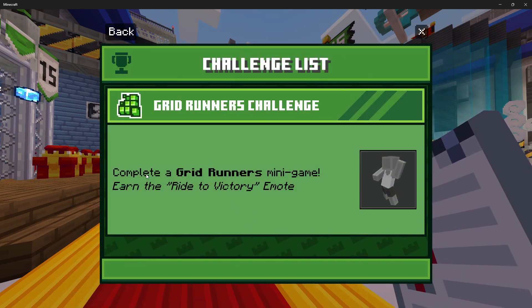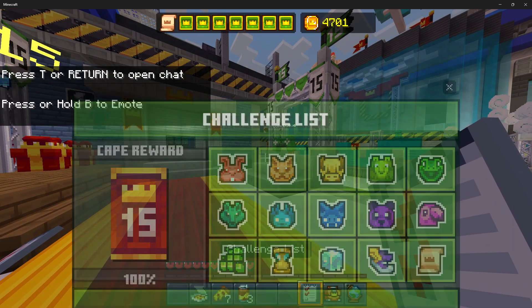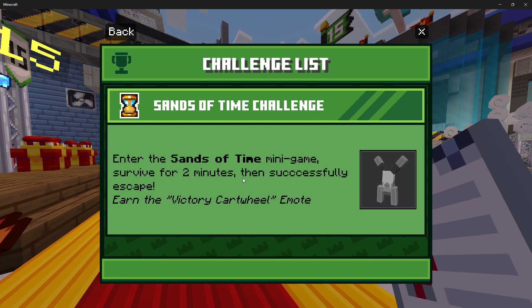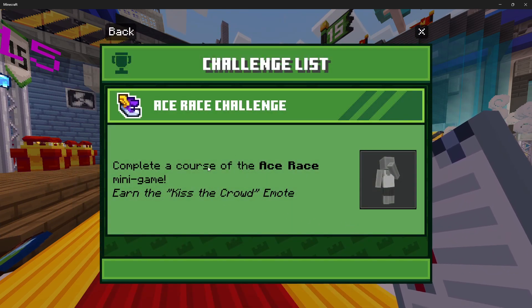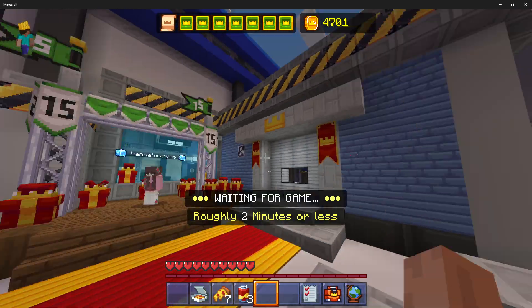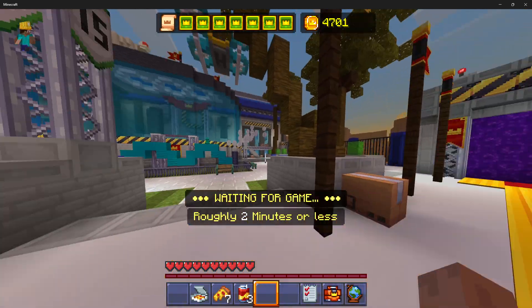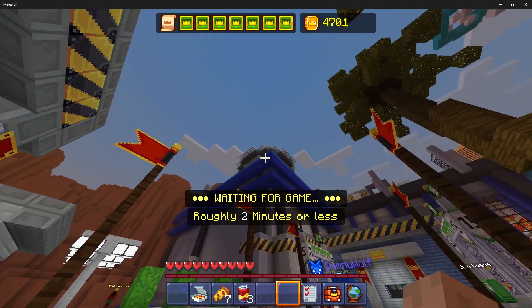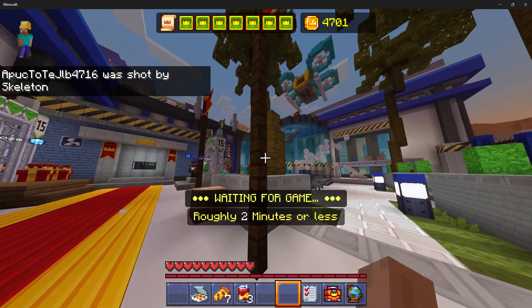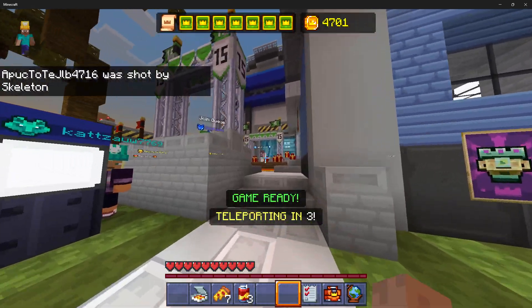Gridrunner - it's just complete the minigame of Gridrunner, which is over here. Really easy. Sand of Time is a bit more difficult in my opinion, but I'll show you that in a bit. Ace Race - just finish the course, so you would have already done this one as well. To join the minigame, you have to click the controller. There is also a quest to get on top of the helipad.